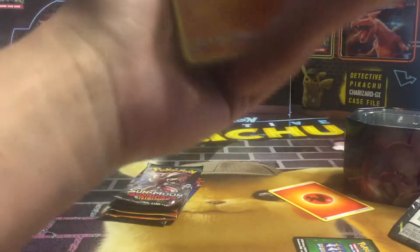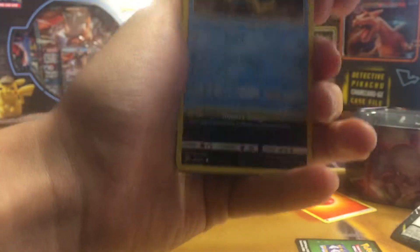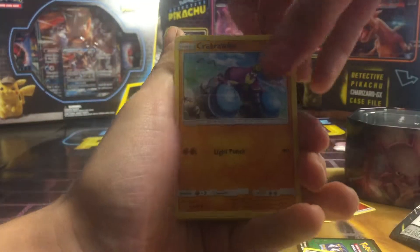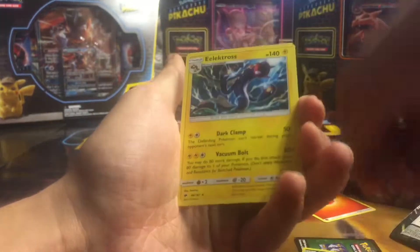Here's the Energy card. We got a Solrock, Plumeria, Semipore, Grimer, Sneasel, Charmander, Grabrawler, Meowth, Cutiefly, and an Electros.